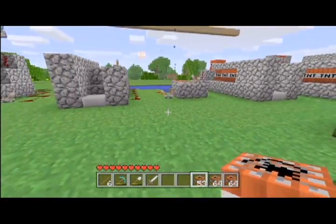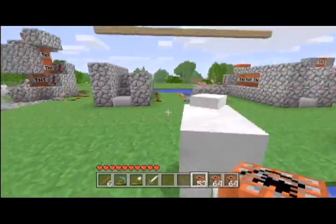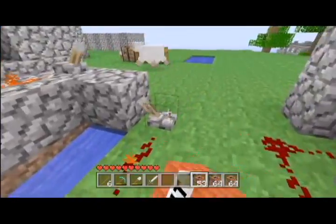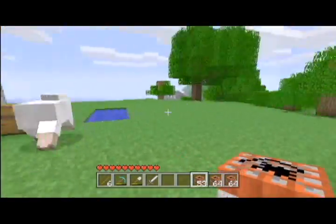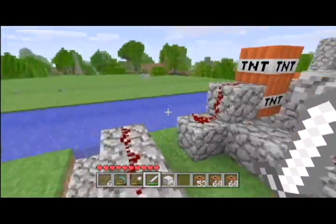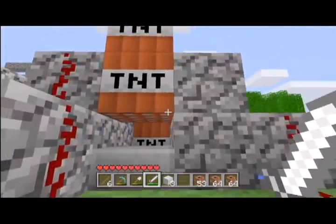Back up a little bit so I don't get killed. As you can see it shoots in almost every direction — it's actually a really quick cannon. I think it took me almost 30 seconds to make. All you need is a couple pieces of redstone, some TNT, and two levers, and you're already set to go.